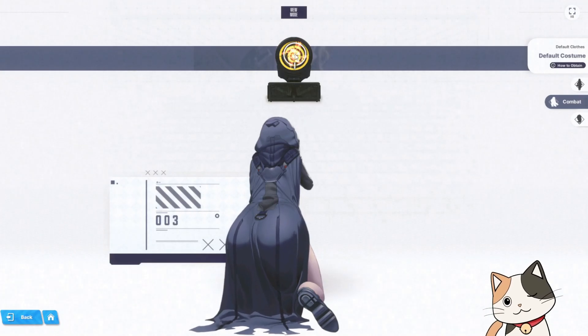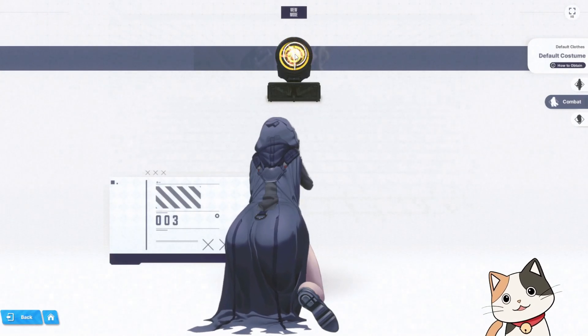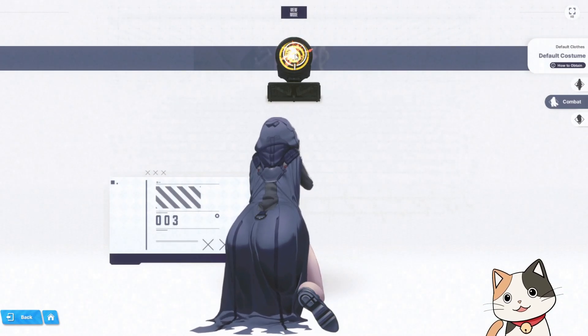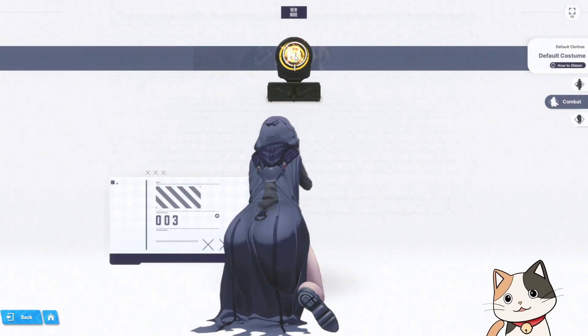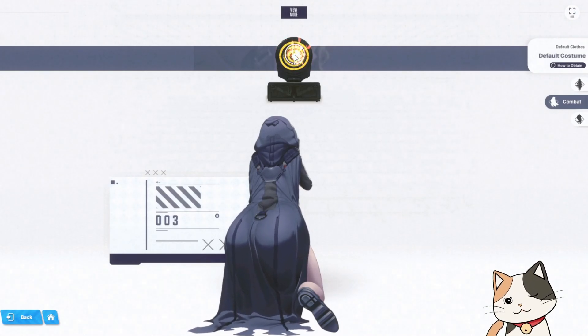That should be it for the first impression of D. Should you pull her? Is she strong? Yes — she is very strong and you should pull for her. She will make a fine addition to your team, especially when fighting bosses where she can instantly fill up your burst gauge and you can immediately go full burst and go to town on the boss. That's all for today, guys. I hope you enjoyed it — like and subscribe if you want to see more, and I'll see you next time. Bye-bye!